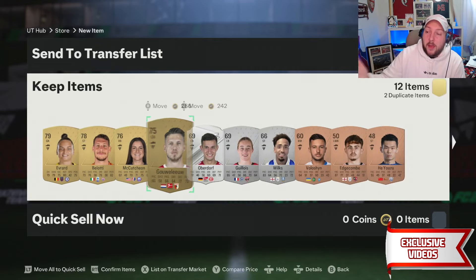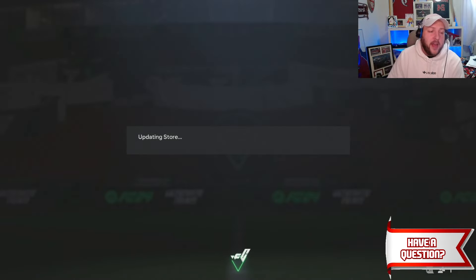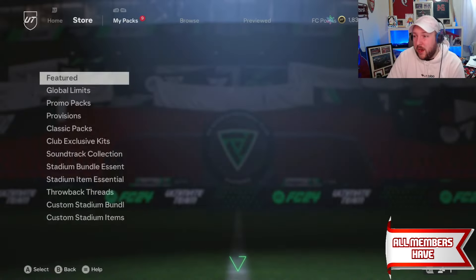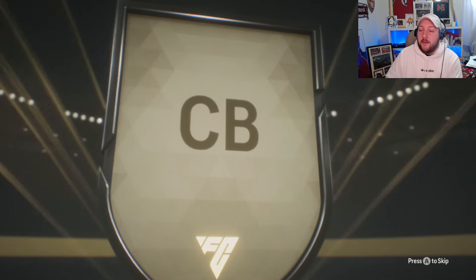So more players for player picks, silver upgrades, and bronze upgrades. And now we have our last exchange pack — let me go open up another 51 from doing an 89. You want to keep building these up every time you get an 89: keep building up, do more player picks, try and get more.